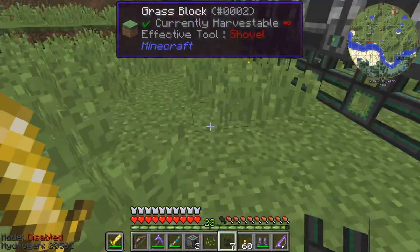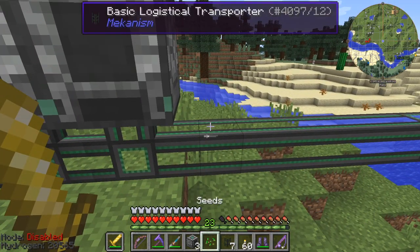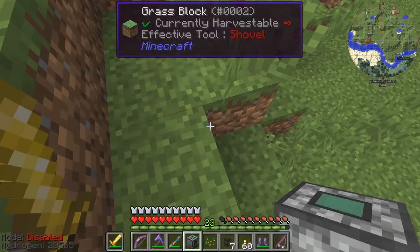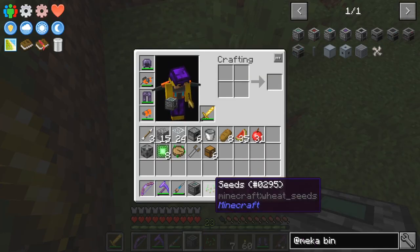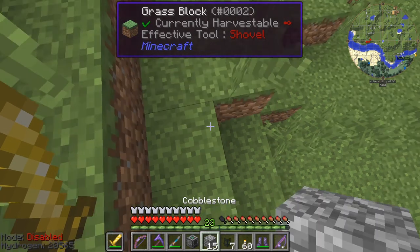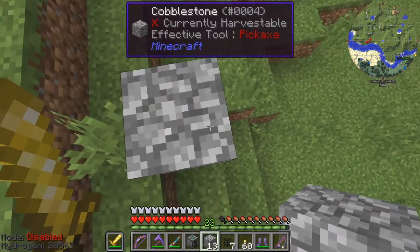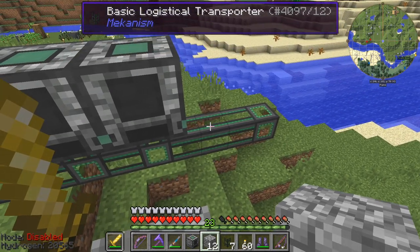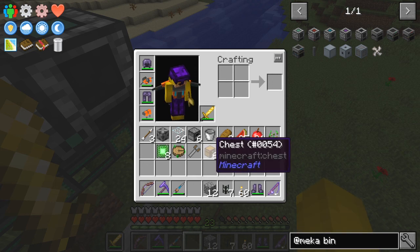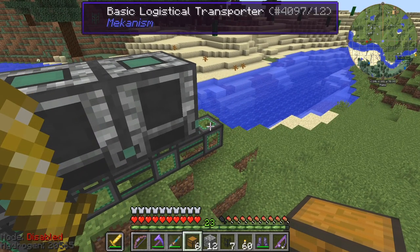We've got three left — I need another two. Let's put down three, and we'll have one for a chest at the end of it. Now we're a bit higher — never mind, I'm sure we can still manage. I don't really want them to rotate. Have we got anything I can use — just some cobblestone. Let's put that down here so I can get to the end. At the end of this we'll put a chest as a catch-all to catch everything else that we haven't sorted.